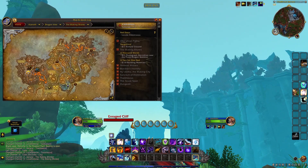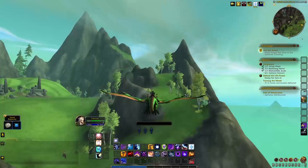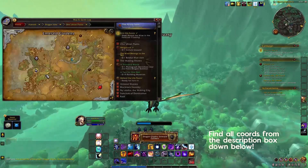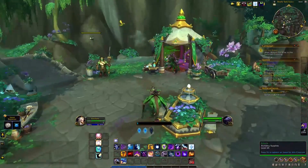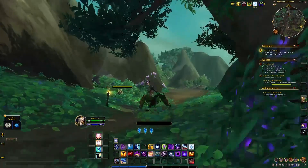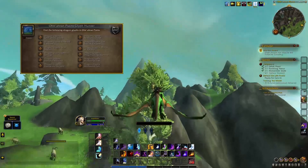Let's continue with the Ohn'ahran Plains dragon glyphs. The first glyph is the Emerald Gardens one, located at the top of a waterfall near the Shady Sanctuary on the west side of the zone. I took the stairs from the sanctuary, went through the Emerald Gardens, took the road up the hill, and then fell down to the glyph. They actually added an achievement for gathering all glyphs in each zone, which makes it a bit easier to track your progress — helpful if you're missing one and can't figure out which.